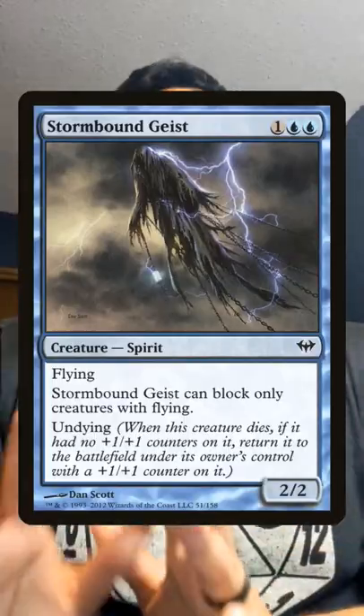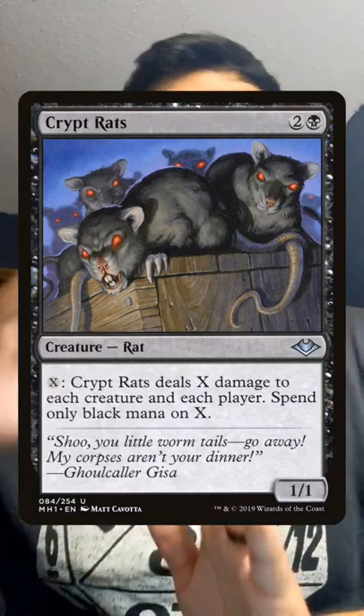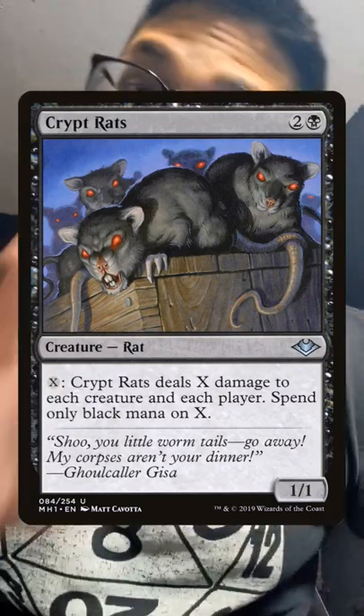In Pauper, when it comes to dealing with hard-to-deal-with threats like Stormbound Geist or Young Wolf, you may not need two removal spells — you may just need one Crypt Rats. Face value, you activate Crypt Rats, it kills itself, and you kill all the creatures. But with Stormbound Geist, if you manipulate your triggers, you can get rid of both sides.